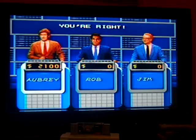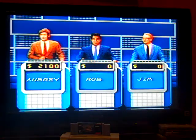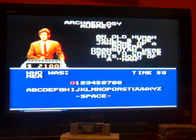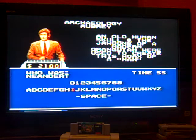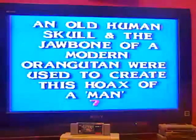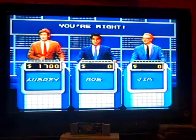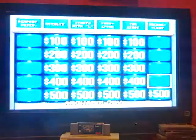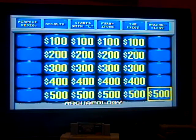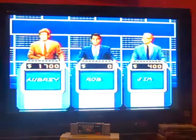Archaeology for 400 — the answer is: an old human skull and the jawbone of a modern orangutan were used to create this hoax of a man. An incorrect guess of Neanderthal Man, but Jim rings in with Piltdown Man — that's right! Archaeology for 500 — it was written in 196 BC in hieroglyphics, Demotic Egyptian, and Greek. What is the Rosetta Stone?